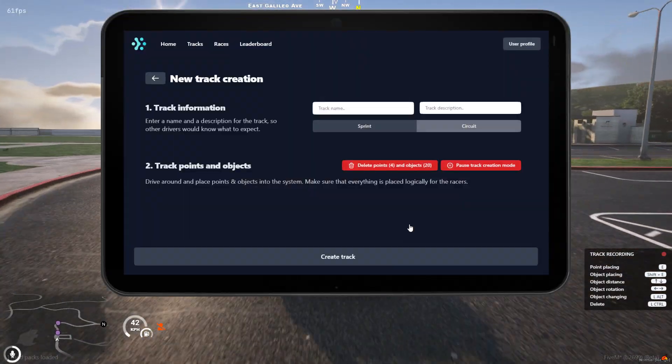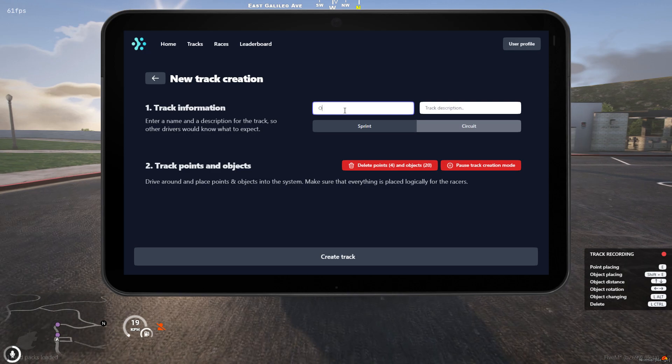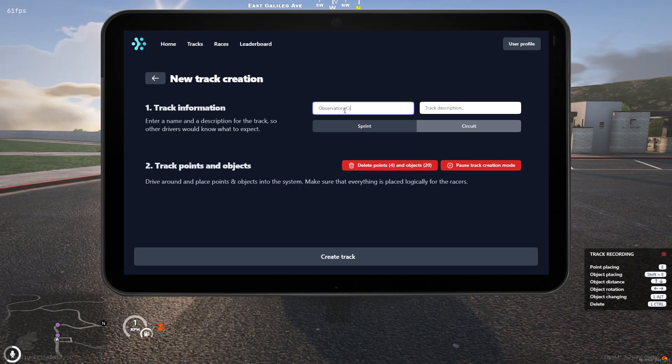So there we have it. Now it's time to name the track and write down a small description, and we hit create track.